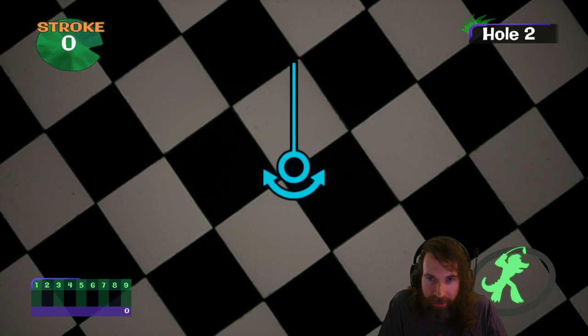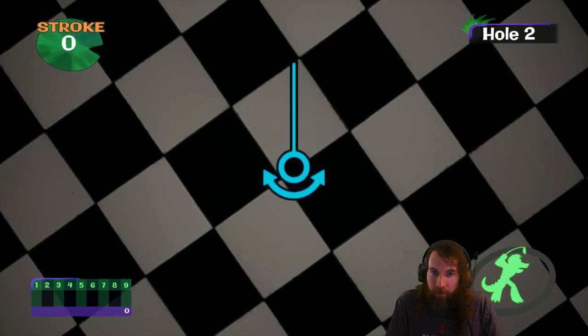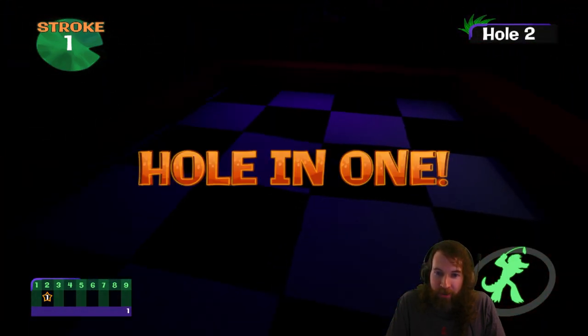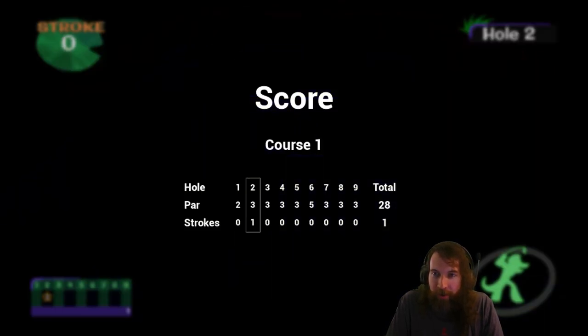Anything other than that, it's not going to go in. You've got to make sure that your power is around 22,465 — that works pretty well. So you just line this up and go full power, and it's going to go in. But anything left or right of that pixel, it's not going to go in very consistently. That's very frustrating.